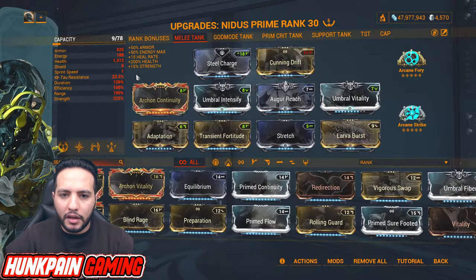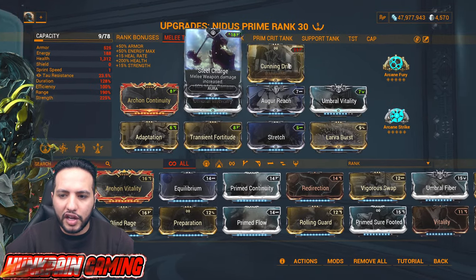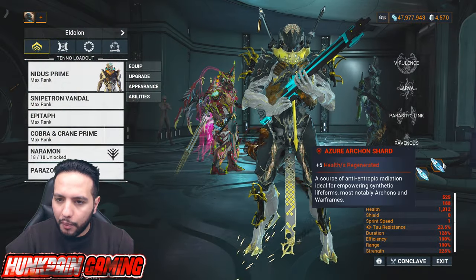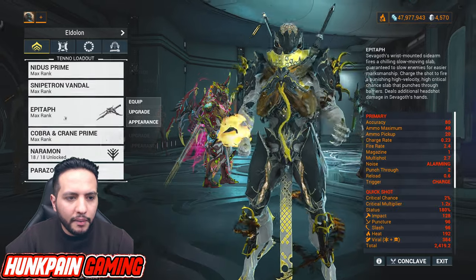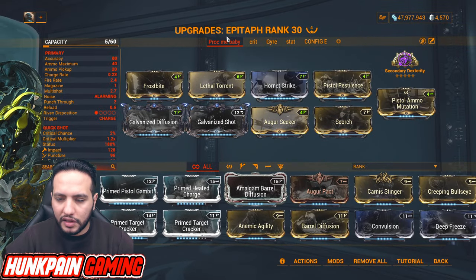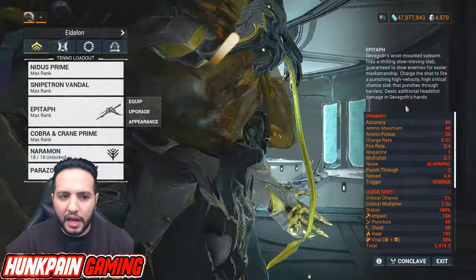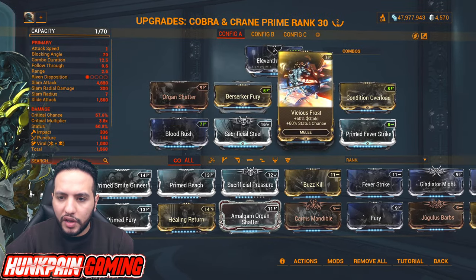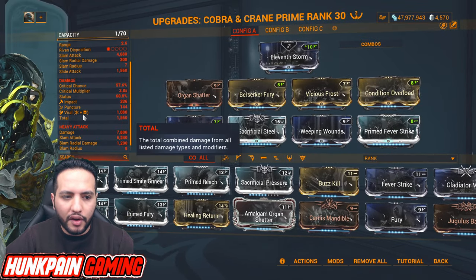Let's go to the arsenal. For my setup: Steel Charge aura, Arcane Fury, and Arcane Strike — that's the only boost from the Warframe side. The Archon Shards here are just health regeneration. Epitaph is the secondary primer — if you're facing a tough enemy, prime him with Epitaph and he's done. For Cobra and Crane: Organ Shatter, Berserker Fury, Vicious Frost, Condition Overload, Blood Rush, Sacrificial Steel, Whipping Wound, and Primed Fever Strike.